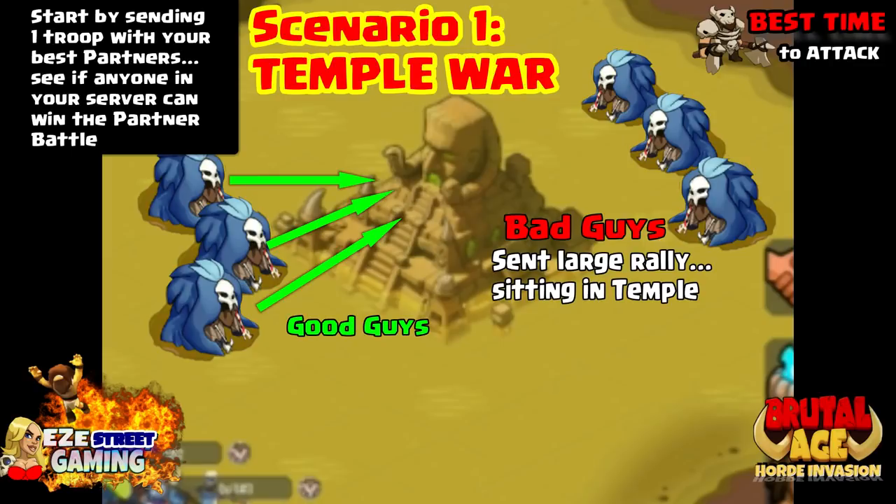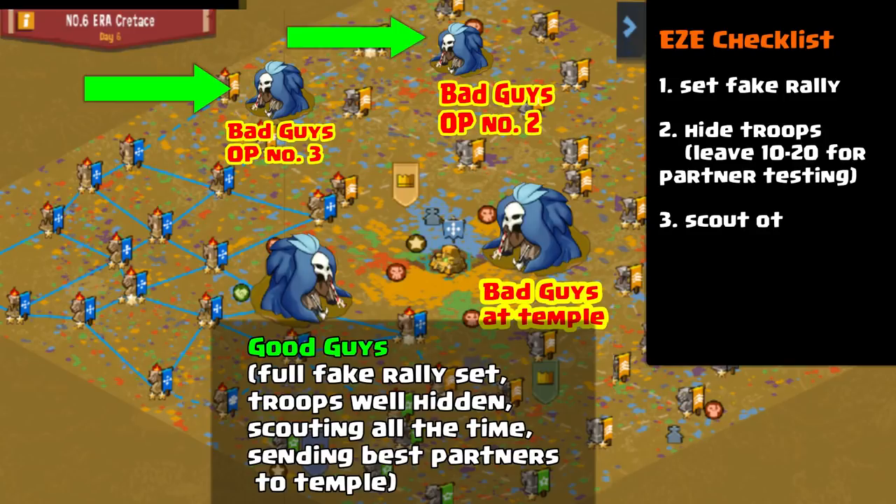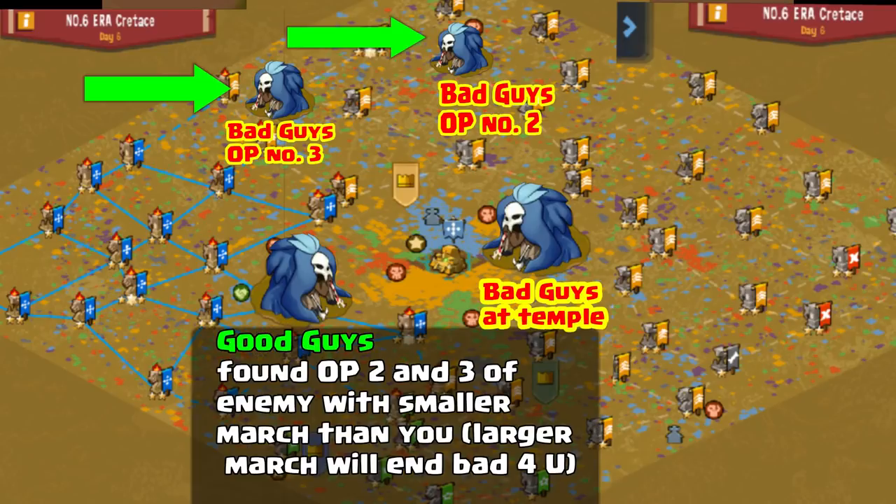Be sure while you're engaged in server war or temple war, you keep all your troops safe, keep them all hidden, while you're testing out their partners with your partners. My little checklist is: you set a fake rally, then you hide all your troops, leave 10 or 20 in your outpost for partner testing, scout the other side over and over, harass them. Once you're safe you can start harassing them — you want to light them up red as much as possible. The reason is you're really just distracting them.